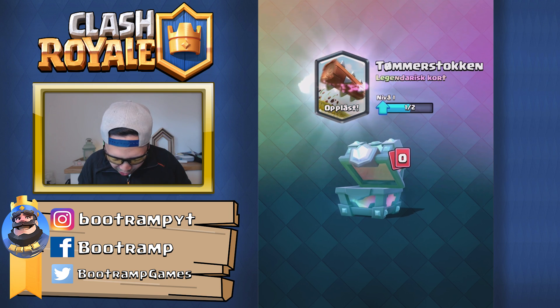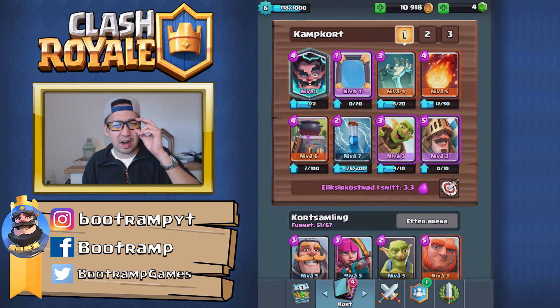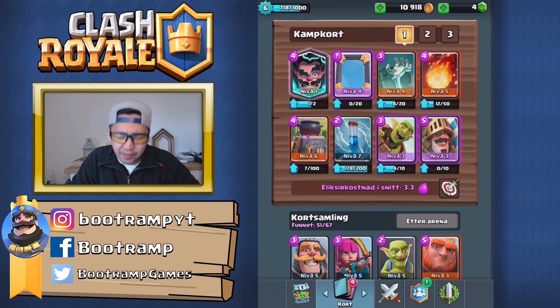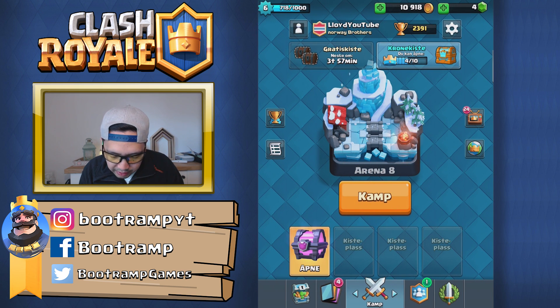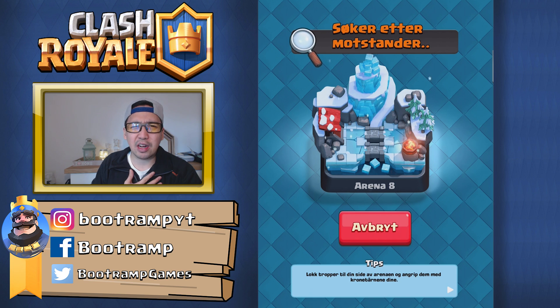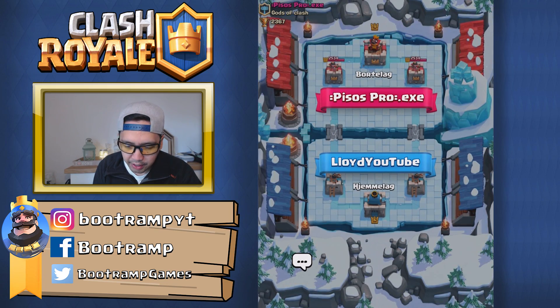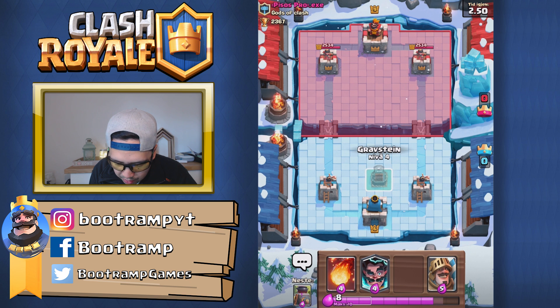God dang it. I actually don't need the log in my battle deck. It's still a legendary card though — I gotta figure out what kind of battle deck I'll be using with the log. Maybe I could change out the electro wizard, but the electro wizard is a pretty good card. Let's do some battles and try to unlock the crown chest. We're probably facing a high level player — yep, level nine. I'm level six, so this guy is three levels higher than me.